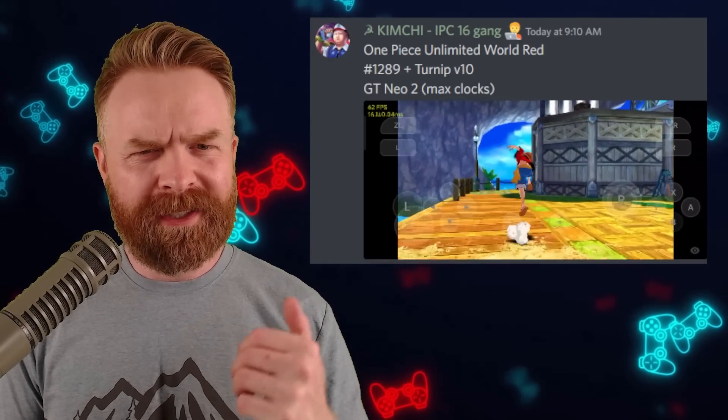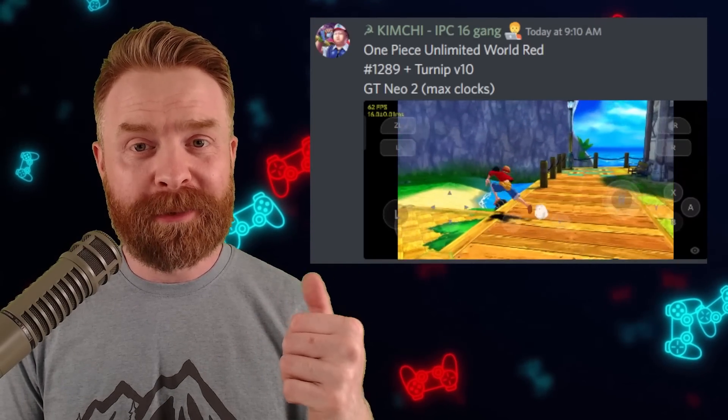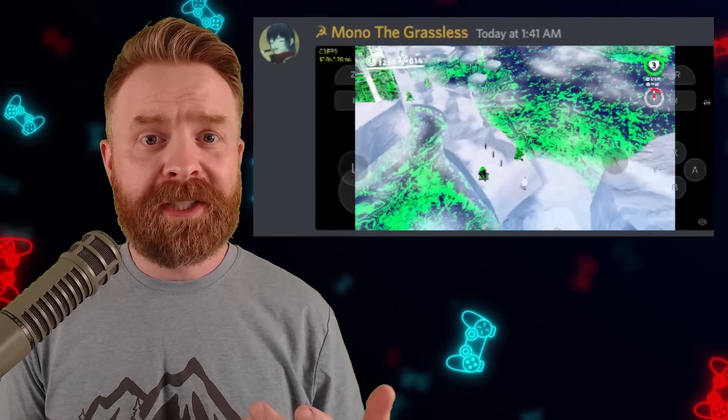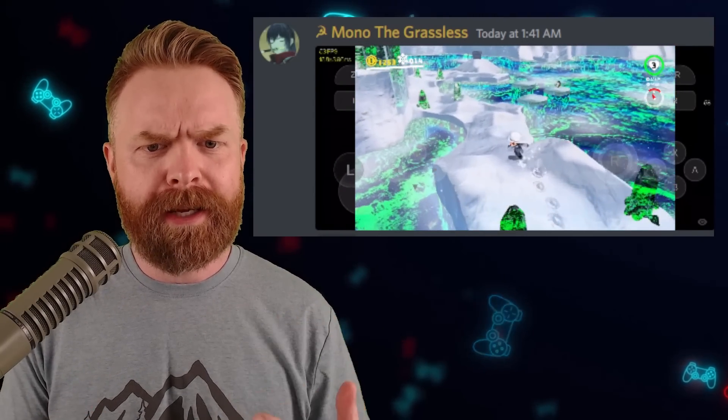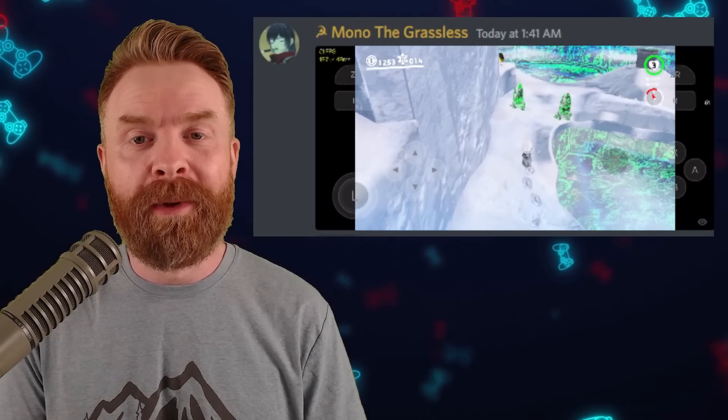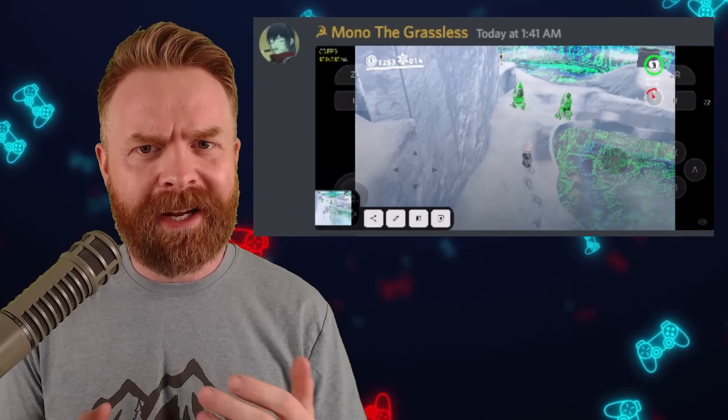One Piece Unlimited World Red is up and running at 62 frames a second. Super Mario Odyssey is running faster, up to close to 60 frames a second. Yes, the graphics are still a little bit broken, but they will get better in time.